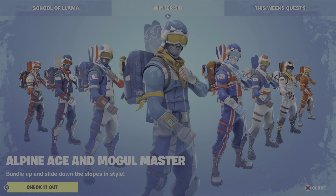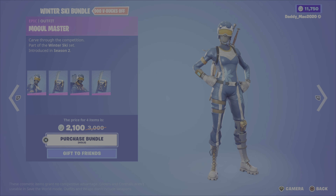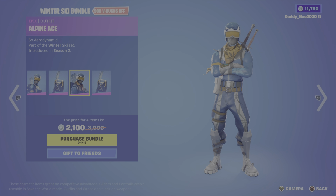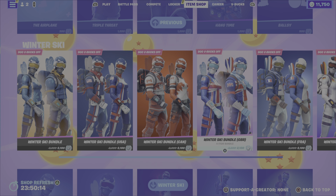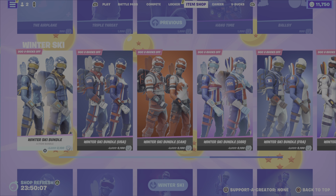Without further ado, let's get into the review. As you can see, the Alpine Ace and Mogul Master — the ski outfits to rep your country — are now in the shop. The winter ski bundles include the Mogul Master outfit, the Mogul Ski Bag back bling, the Alpine Ace outfit, and the Alpine Accessories back bling. You get to rep your country and can select from USA, Canada, Great Britain, France, Germany, China, and Korea, or a non-country-specific version.